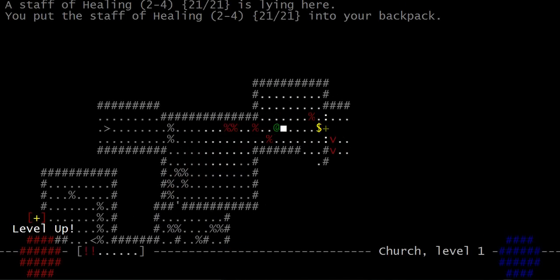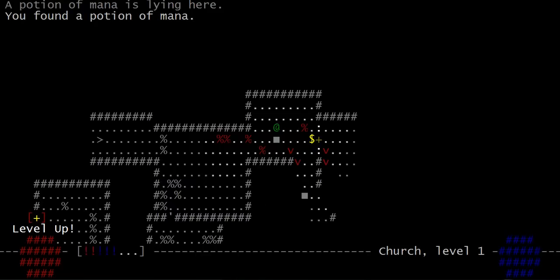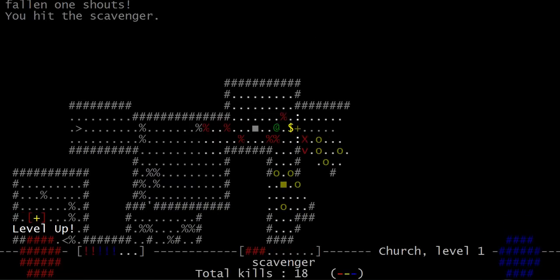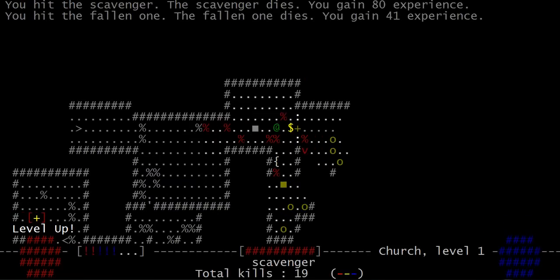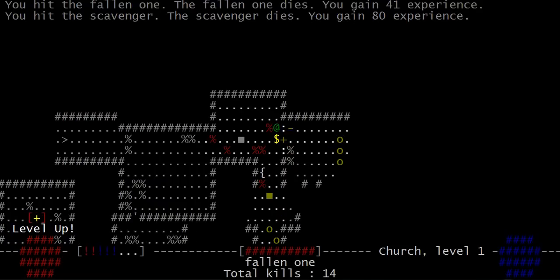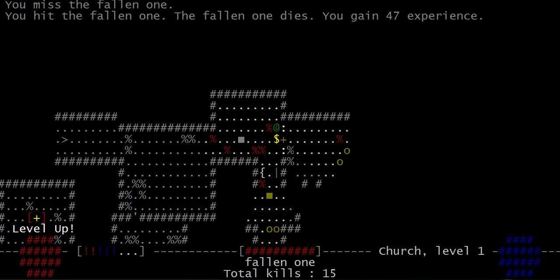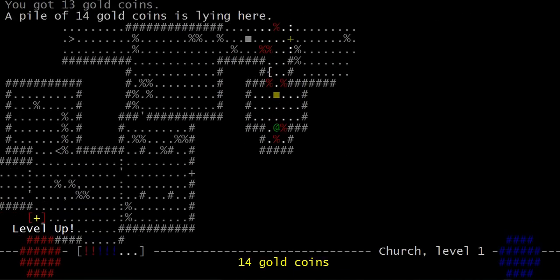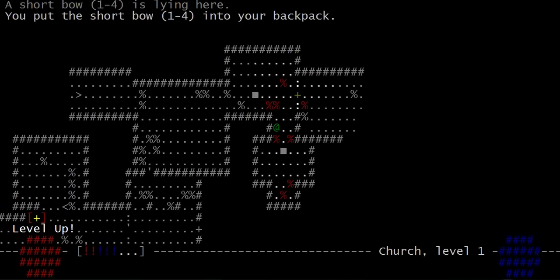What do we got here? There's a little small axe, staff of healing, three potions of mana which I'm almost never going to use. I'll probably get a healing book and leave it at that, really. Not much else I need to take care of — fight these guys and get moving.